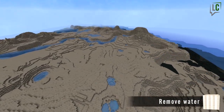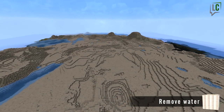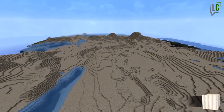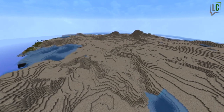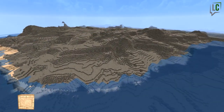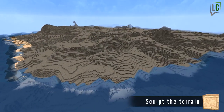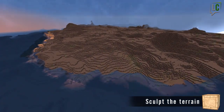The second thing that bothers us is water. Water is considered like a surface, but you can act through it with your terraforming tools. So I just thought, get rid of it — we'll put it back later as well. And now here is the core of what terraforming is: shaping the landscape.